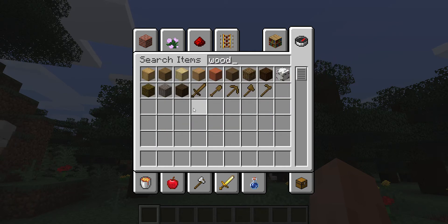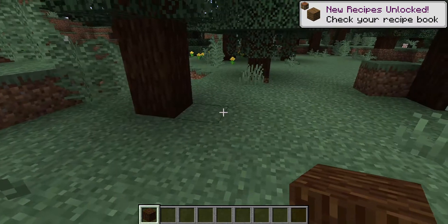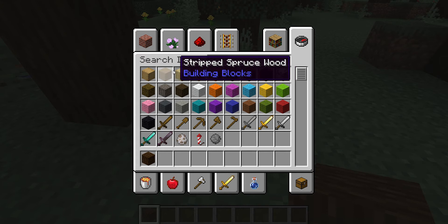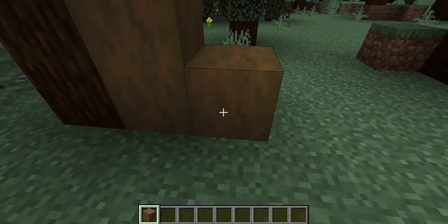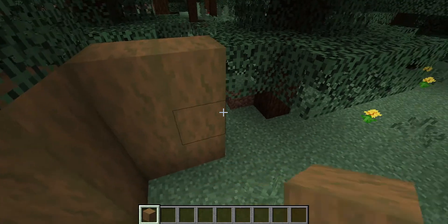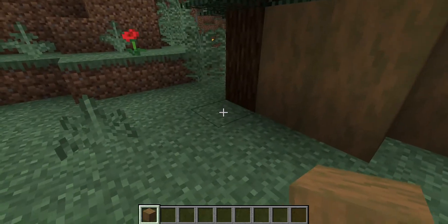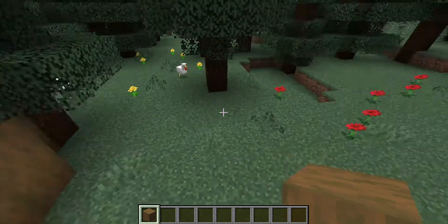We should probably get some straight wood to start building. I'm going to let the fox see some trees. Chickens don't belong here — it'll be very dangerous for chickens here, so they better leave.